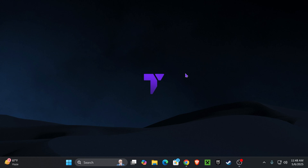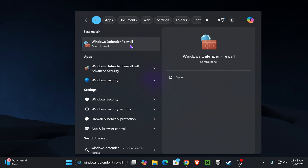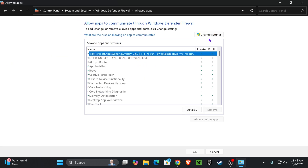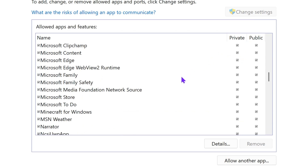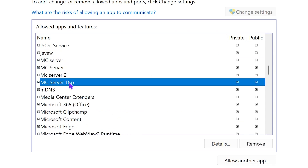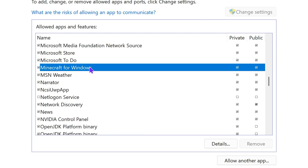If that still hasn't fixed the issue, head over to Search and type in Windows Defender, then open your Windows Defender Firewall. Click Allow an App or Feature Through Windows Defender Firewall. Click Change Settings and scroll down until you see Minecraft or anything related to Minecraft.